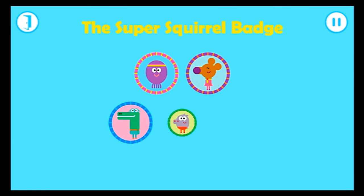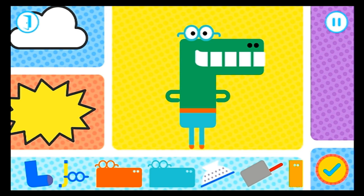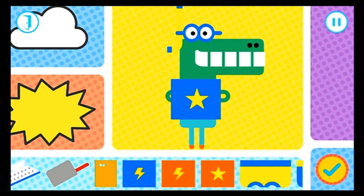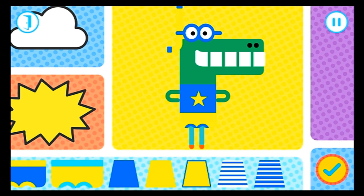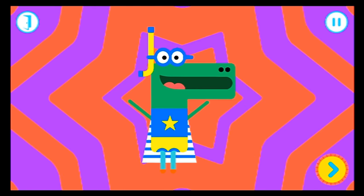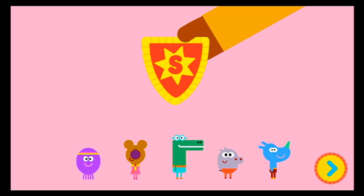Yay! The super squirrel badge. Who wants to get their badge? Happy — drag the clothes onto Happy. Nice. They look super. Now who could this hero possibly be? Splash! Come on, squirrel squad. Let's go and do something super. Well done, squirrel. You've earned your super squirrel badge.